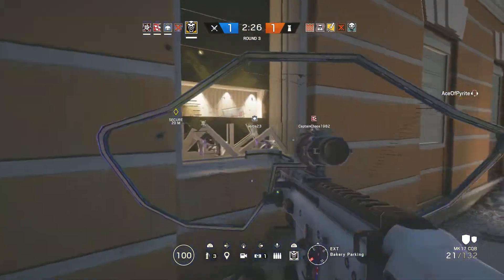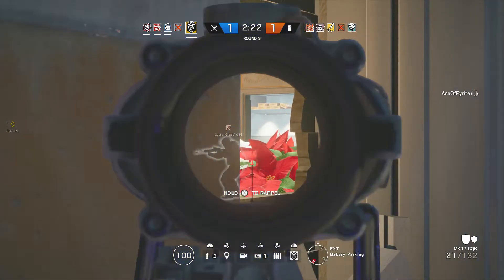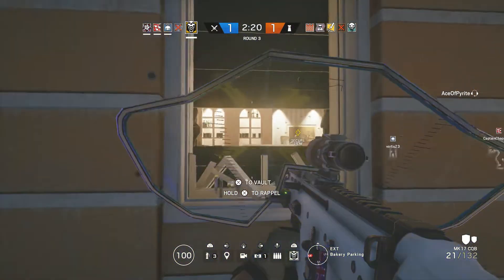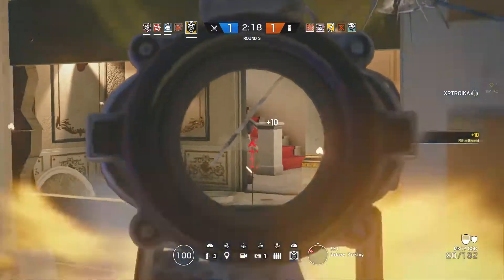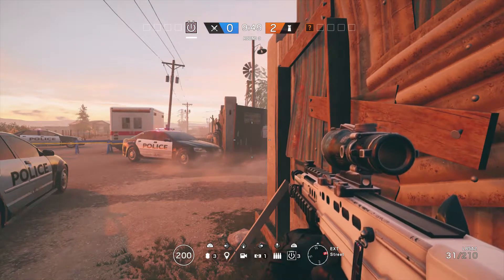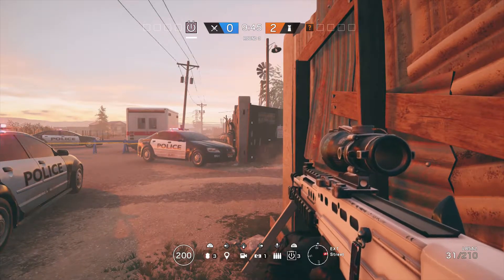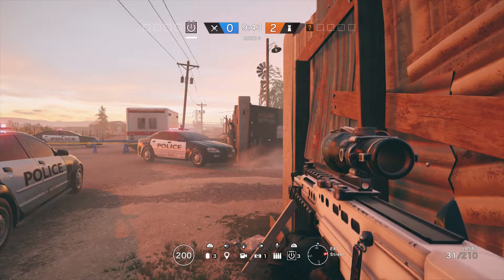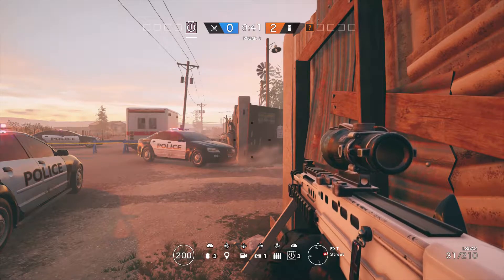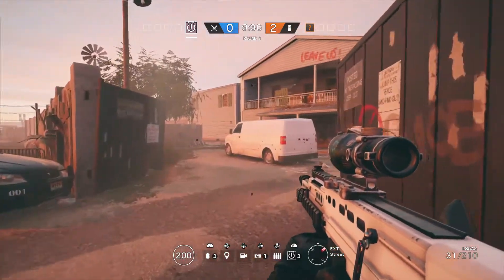As you get better and move into gold and high gold levels — and I imagine platinum and diamond — those peeks are going to become fewer and fewer. So we'll get into a custom game now. We're looking at the Oregon map and we're going to work systematically around the map, looking at each spawn point, moving out, checking the exterior of the building, looking at where those possible dangers are — and I'll tell you my line of thinking and how I stopped getting peeked.